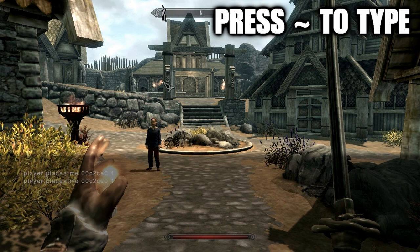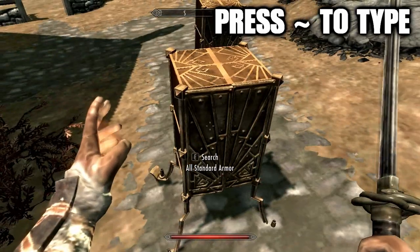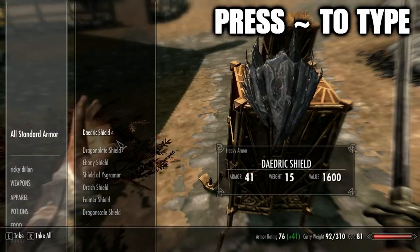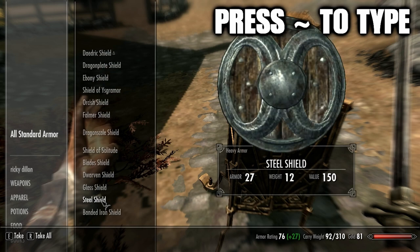So we're going to go into armors. The command is player.playatme 00c2ce6 1 — that will spawn the same kind of chest but it will be armor instead of weapons. It spawns right under you, not in front or behind you. As you can see, we got all the shields and everything in here, which is crazy.